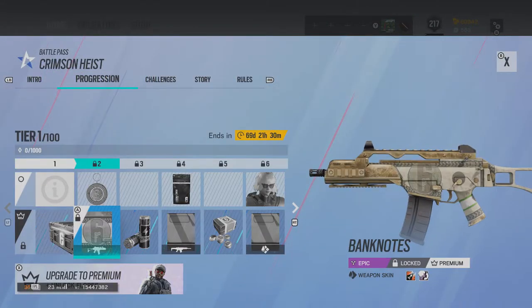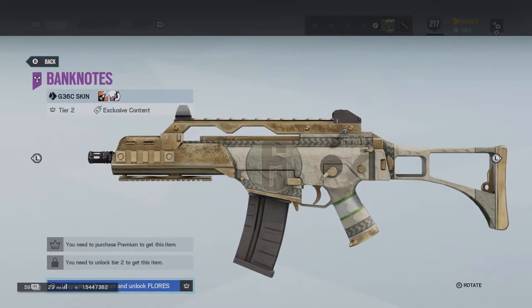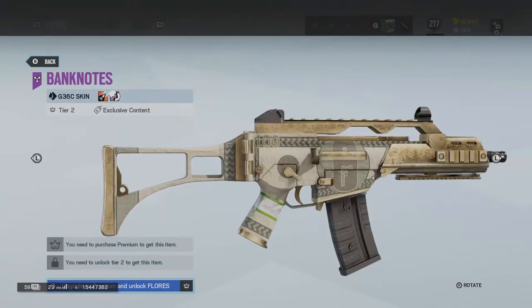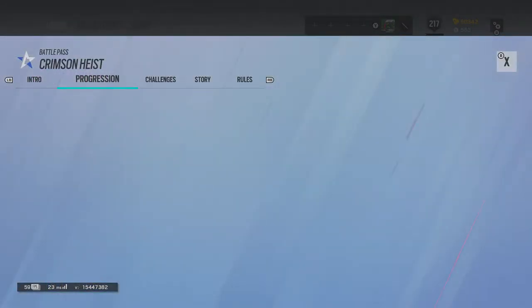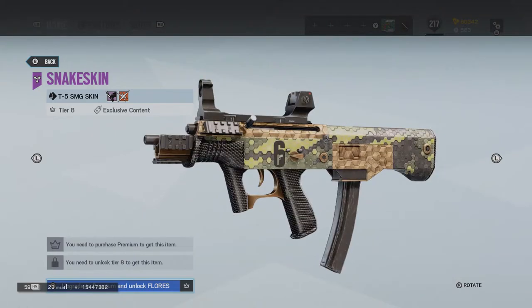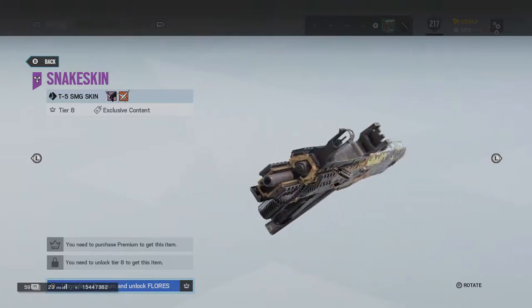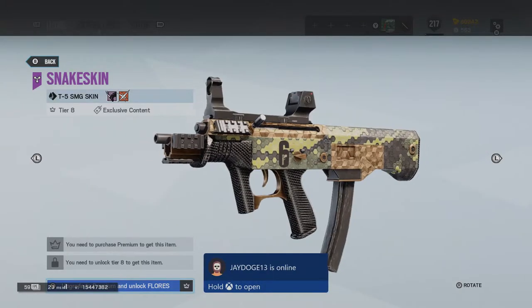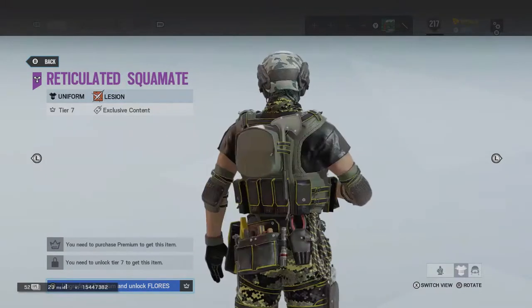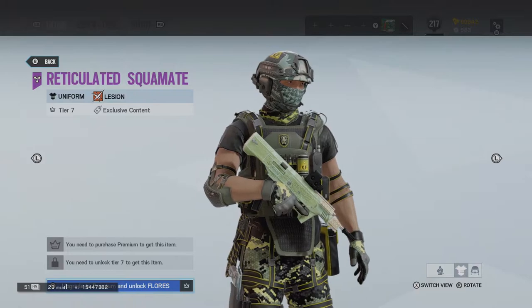The bank note. Whoa. Now that's pretty damn sick right there. Bank note — oh my God. The paper bill, but it's with the Rainbow Six logo. That's cool. Ooh, snake skin. Kind of reminds me of the mission blacksmith stuff, but now in the form of a snake skin. This is exactly like the mission blacksmith stuff but it's a snake skin type of thing.